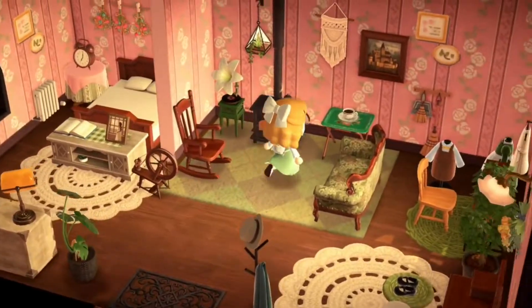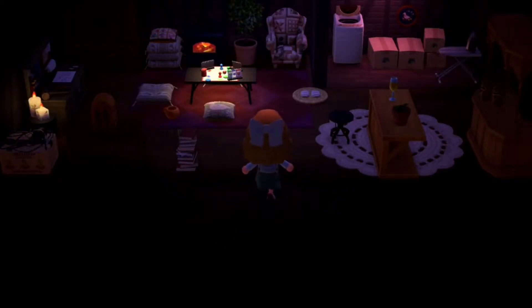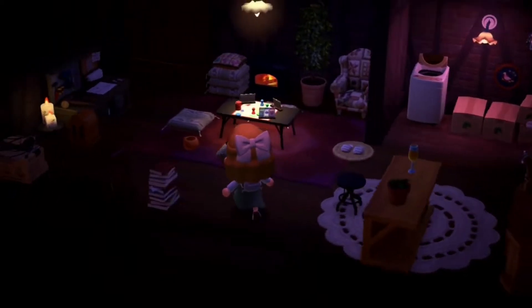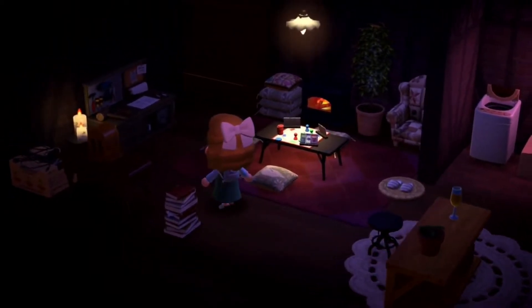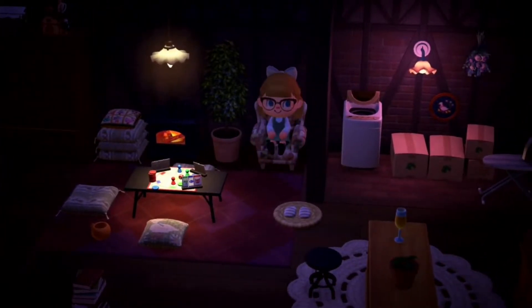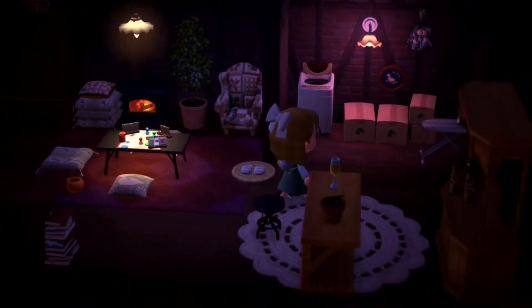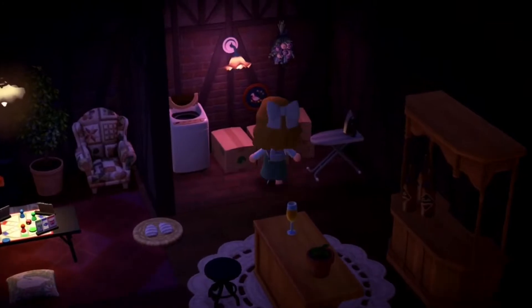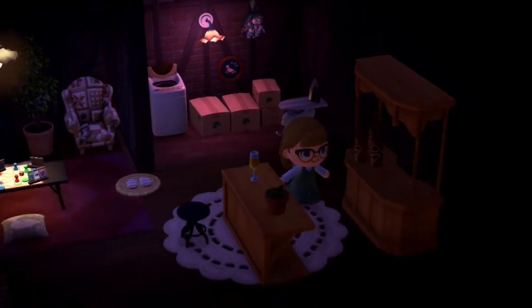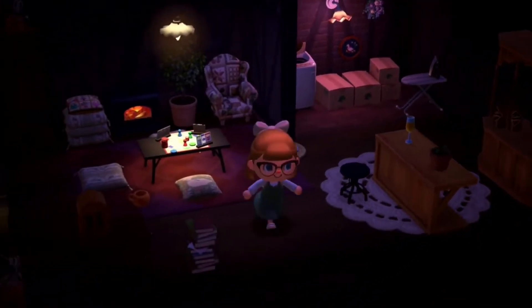Thank god for the 2.0 update items. I remember this basement — it's so cute, I love this little hangout area. I have a hangout area on my island Lacuna too but this is so cozy. Of course you need a laundry room! I love the pink light as well — I normally just go with white, but this is adorable. The lighting is so atmospheric.